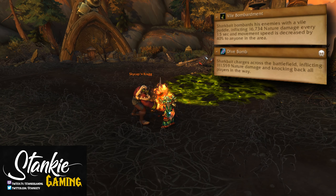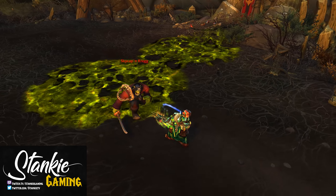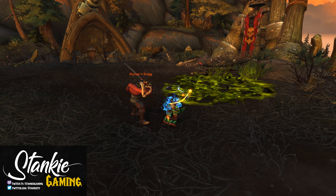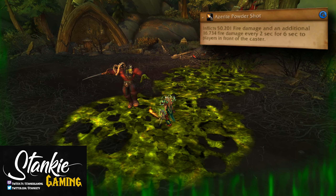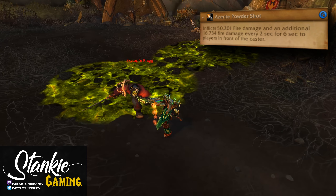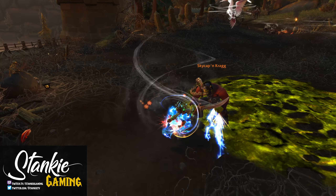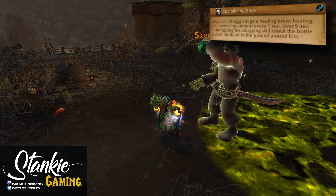Now for the first boss, you have Sky Captain Krag. In phase one he swoops around on his bird and charges towards random enemies, dealing damage and knocking them back. When he dismounts, the bird will still dive bomb across the battlefield — it hurts a ton, don't get birdied. Range players will get targeted by Vile Bombardment, spawning a vile puddle at their location which deals damage on impact and if you stand in it. Bait this away so the puddles aren't right on top of the boss and melee.